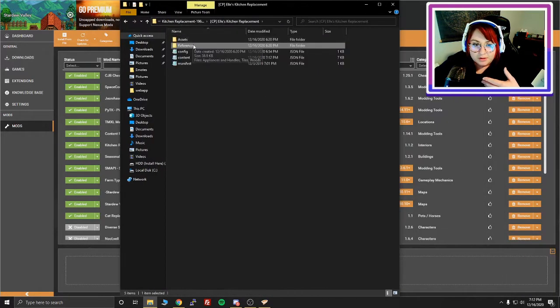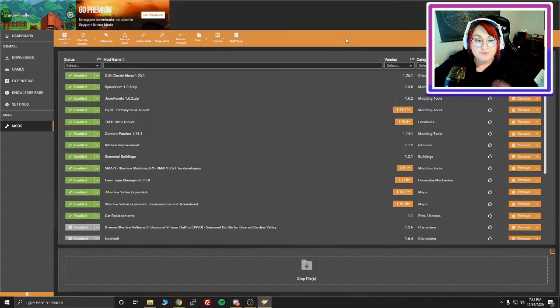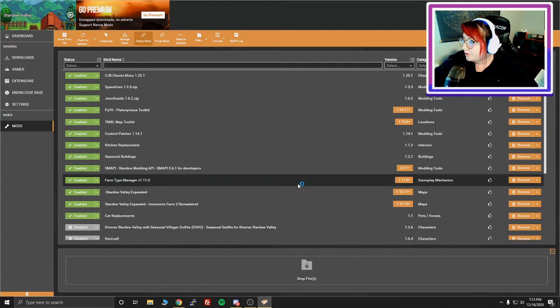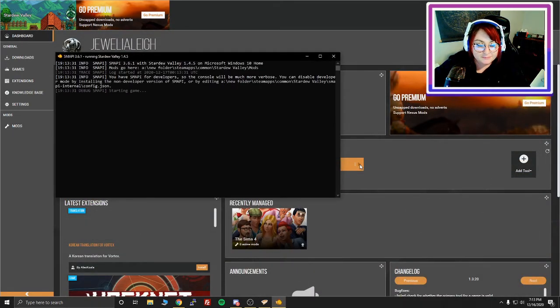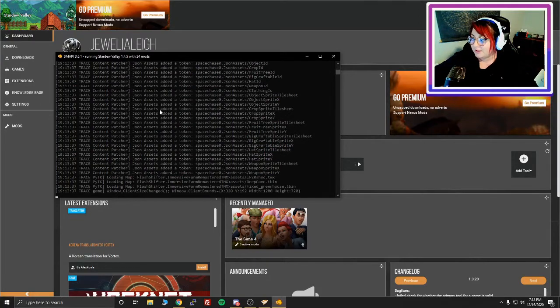Those are the things you can change in the kitchen appliances mod. If you want to preview, you can go to the file assets and actually see what it would look like in the game — it's very small so you'd have to zoom in, but you can see the colors and how they'll lay out. If you wanted to see what sage would look like, you can look at this. Once everything is saved, make sure all your mods are deployed in Vortex, then go to the dashboard, run the game, and it will deploy all your mods.